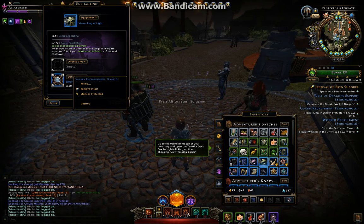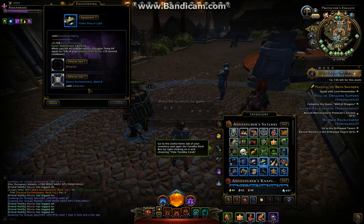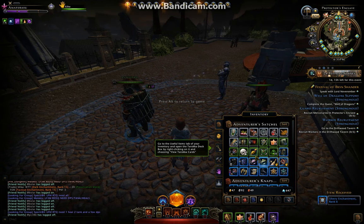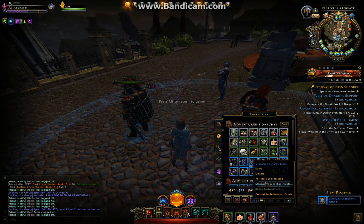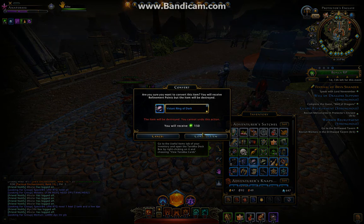If you're going to destroy the ring or get rid of it some way, you want to remove the stones that are in it first — you want to remove them intact. Click Remove. Then, once they're removed, you can right-click and mark it as protected, equip it, sell it, or convert it to refinement points.